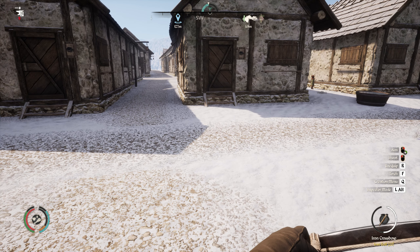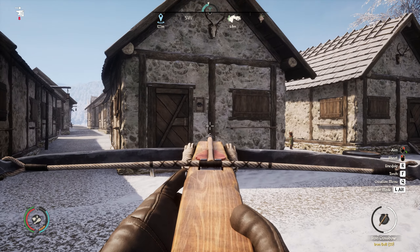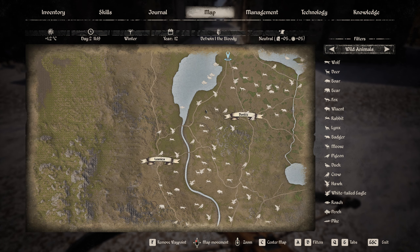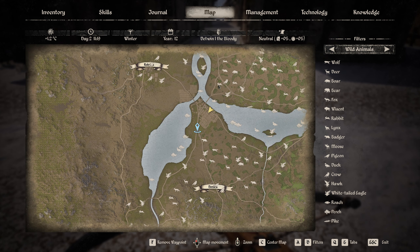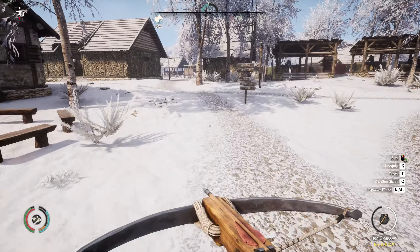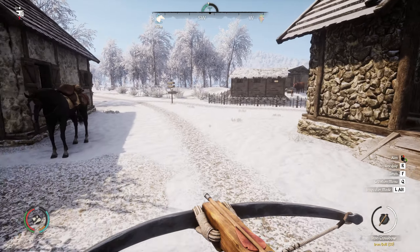It's a little bit dangerous testing the crossbow in the middle of the village. Let's see where we can find fur animals. We have some boars over there that should be okay to hunt. There are also rabbits, wolves, foxes, and lynx - all three furry ones. The wolves are a little bit dangerous because they hunt in packs now, and with a crossbow that might not be the best situation. We're only 160 meters out - not even going to pick up the horse.